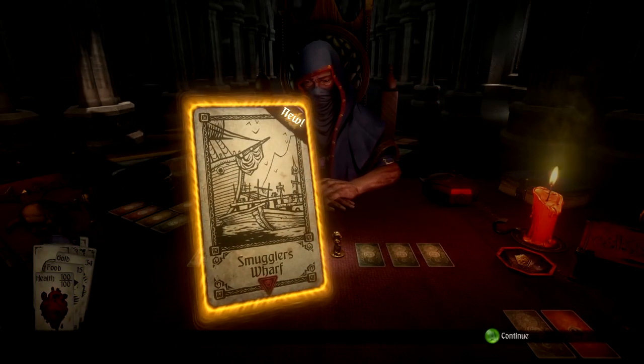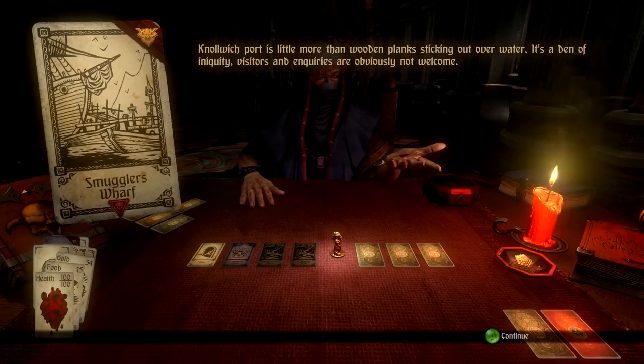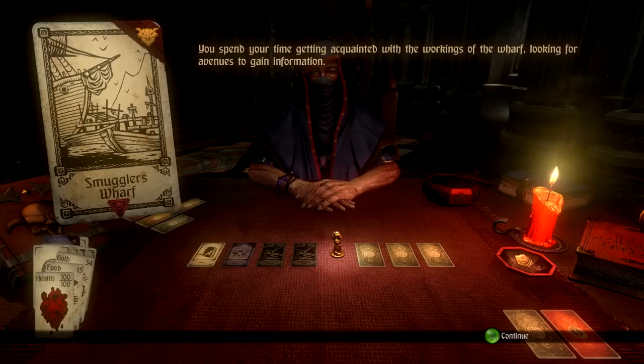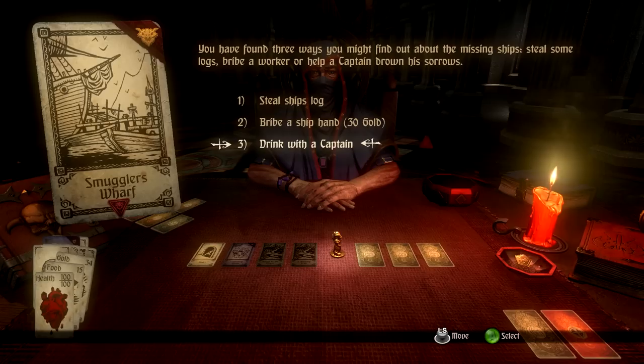Here we go — this is new, the Smuggler's Wharf. The port is where all the boats go missing. It's little more than wooden planks sticking out of the water — a den of iniquity, visitors and inquirers are obviously not welcome. You spend your time getting acquainted with the workings of the wharf. You've found three ways to get information: steal some logs, bribe a worker, or help a captain drown his sorrows. I'm going to have a drink with the captain.